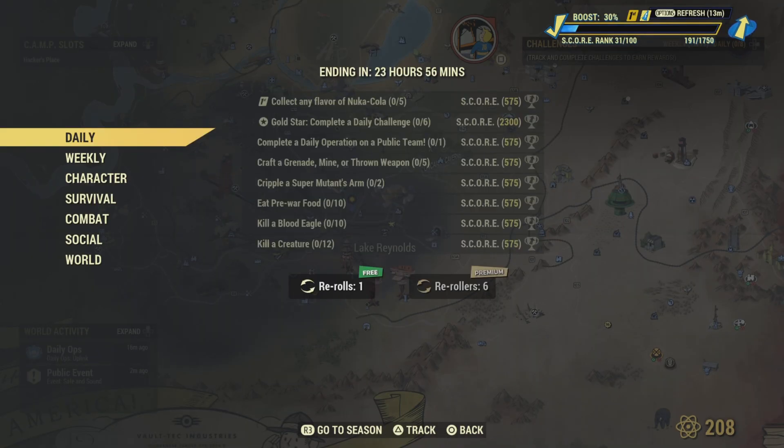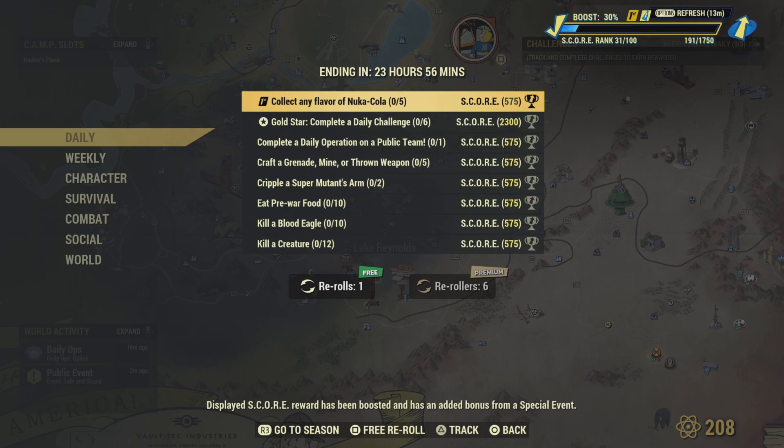We have: collect any flavor of Nuka-Cola, get five of them. If you're a Fallout First member, just go to Nuka-World — they've got a vendor that sells all the flavors of Nuka-Cola, all but the cranberry I think. Go ahead and get five and that challenge will be completed.